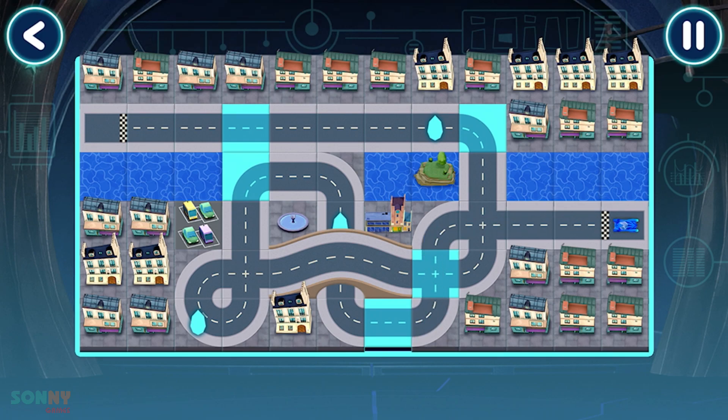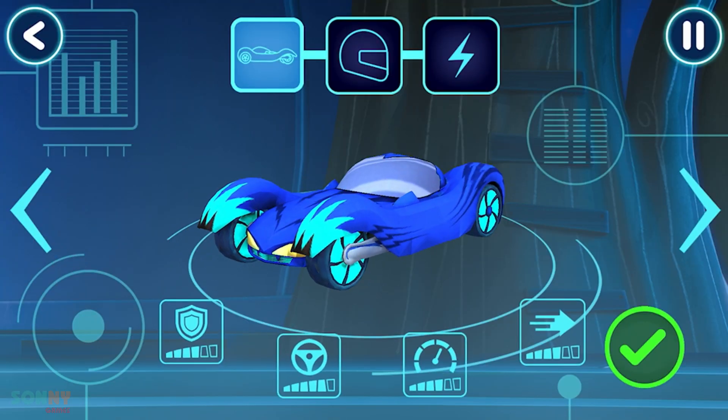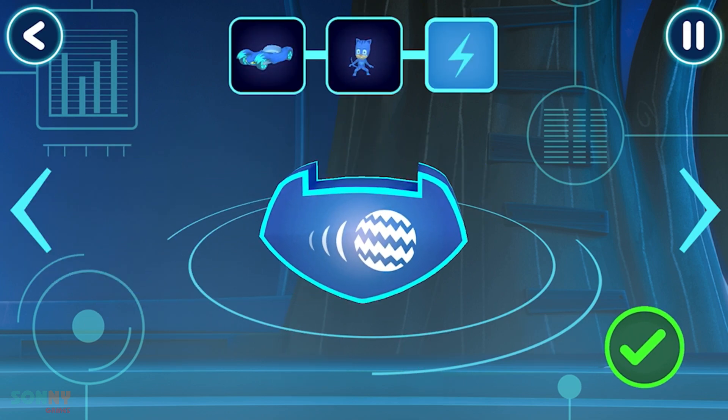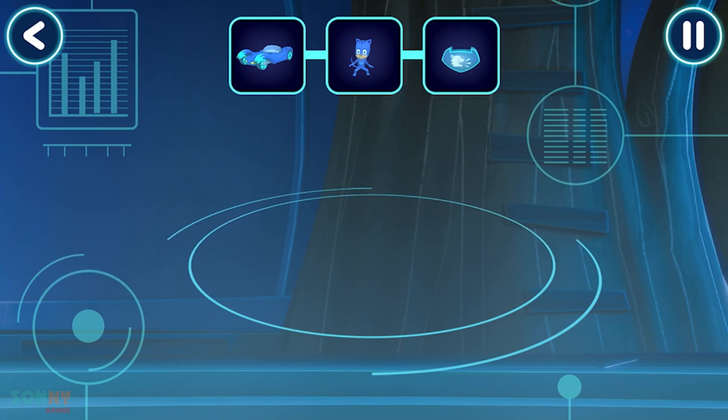Great! Your track works! Before we can try out our track, we need to choose a vehicle. I'll pick a driver. I'll pick a power-up. Now, let's go for a drive.